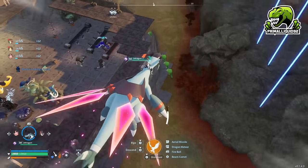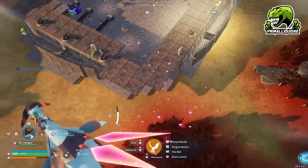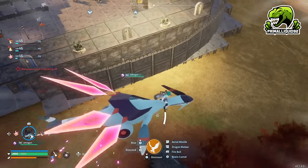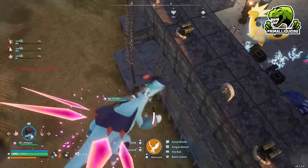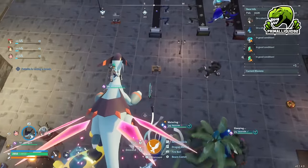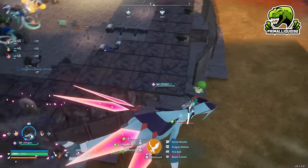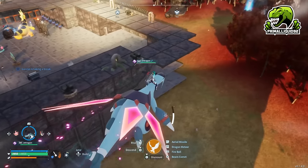We have the metal foundation going around the entire blue circle of the base, sometimes a little bit further to allow building extra things. Then we have the defensive wall, which doesn't go all the way around — I couldn't quite lap it because I couldn't build a foundation there. Realistically I should have placed my main pal base a little bit further north, but it is what it is. So we have the defensive wall going almost all the way around.